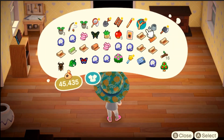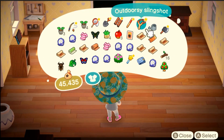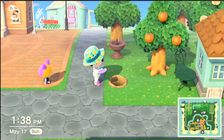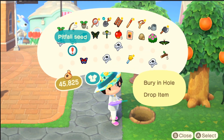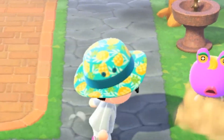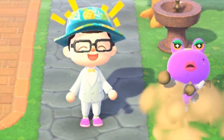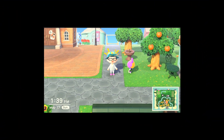Speaking of falling, how do we get people to fall into these pitfall traps? To place a pitfall trap, you just dig a little hole in the ground with a shovel, select the pitfall seed in your inventory, and click bury in hole. Then you wait for an unsuspecting villager — or you could just push them into it. Pitfall seeds can be a ton of fun to mess with your friends or villagers you don't like. Please leave my island, Gigi, I'm asking you.